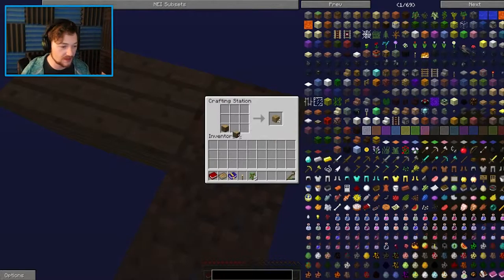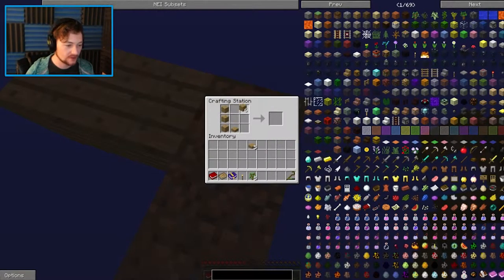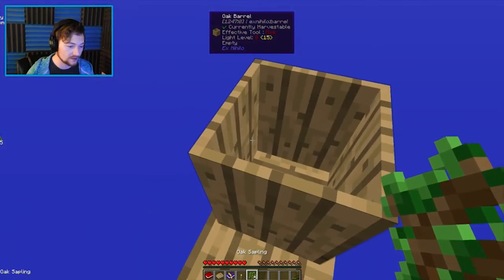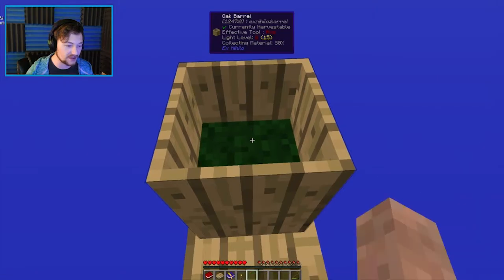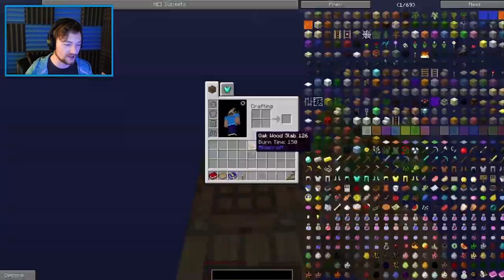Now we need to make a wood barrel, if I remember correctly. A wood barrel consists of a slab and some planks, such as that. Very good. Well done, Sinclair. You're doing your people proud. So then you put your barrel over there, and I'm going to plant that sapling and really hope that it grows. And then I'm going to put these saplings in here to make dirt. That is the idea right now.